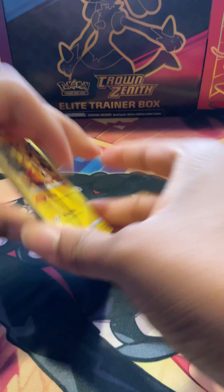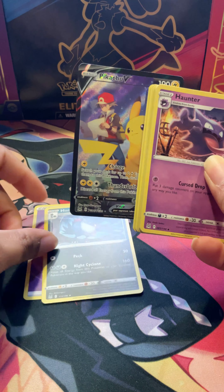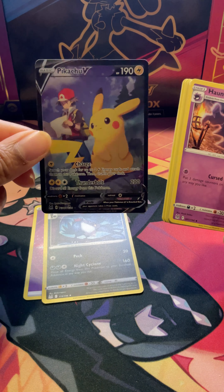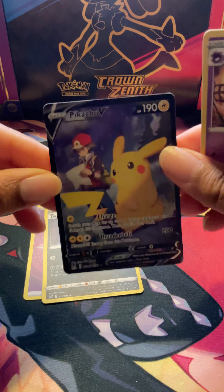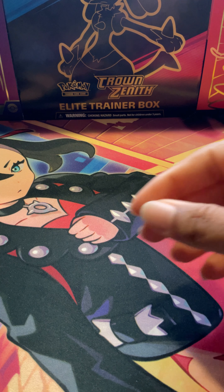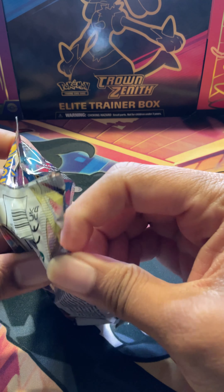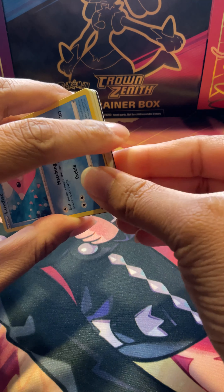We'll take a look at this first one. We've got psychic energy and then I peek — oh, we got a really awesome Trainer Gallery Pikachu V! I love this one. I'll take a Trainer Gallery for the first pack. Edging looks a little funky but we'll take it. First pack, sleeve booster — we love to see it!